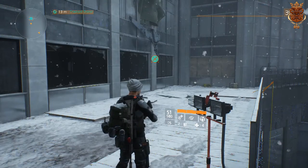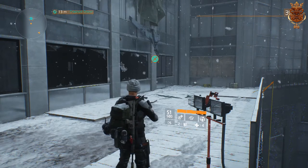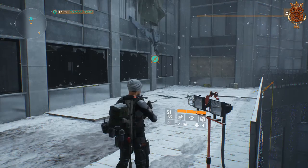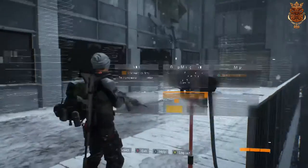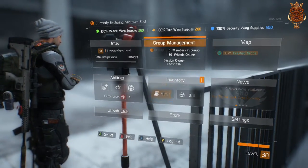All right, what's up guys, going out chest 27. I'm gonna be bringing you a guide — I'm gonna be telling you guys what you get after collecting all the Intel in The Division. I'm really close to collecting all the Intel and I'm gonna be showing you guys what I unlock and what I get after I complete everything.